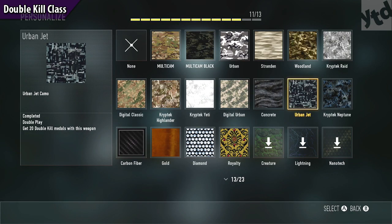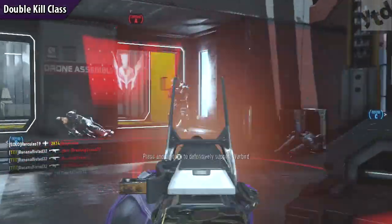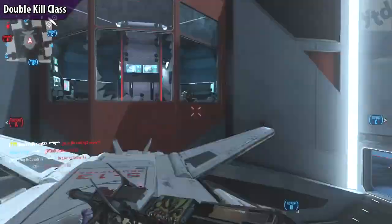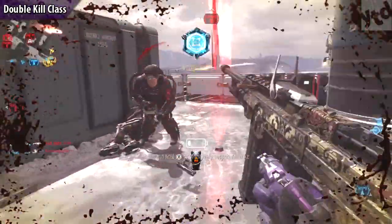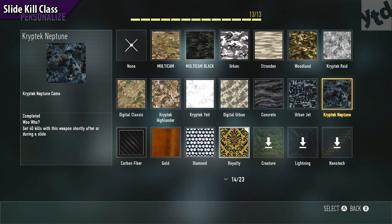Moving on — double kills: the URB and jet will require you to get 20 double kill medals. I like to use the red dot sight and stock. Use our trifecta of perks; you could use hard wired so you can focus on getting kills, and I like hard line with the UAV especially in hardcore mode — knowing where everyone's at helps a lot. Playing highly aggressive and rushing, especially bum-rushing the enemy spawn or the B flag in hardcore domination, really increases your chance of getting a double kill. I've also found the threat grenade very helpful — toss it to know exactly where enemies are and how they're positioned.